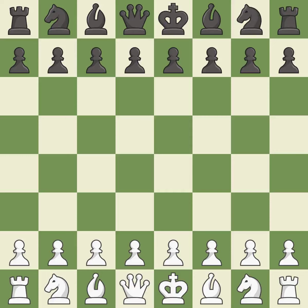Modern Defense with 1.e4, 2.d4 bg7 3.nf3 d6. That was a serious, pretty competitive game. Black had a good opening, but white was on another level. That was a well-fought middle game that black got the better of. Black found some nice moves in the middle game.